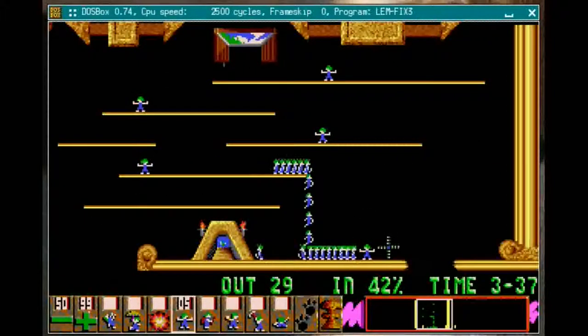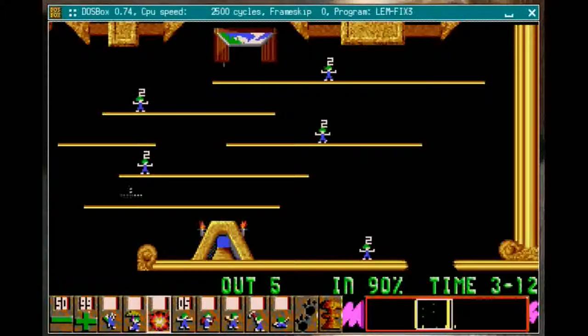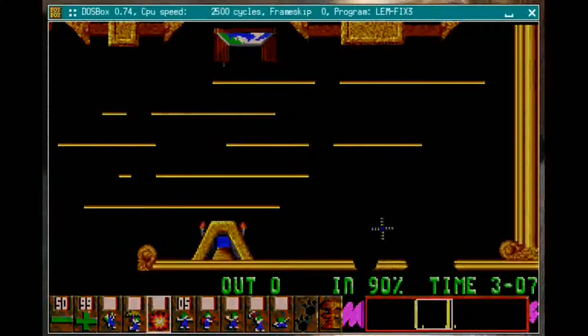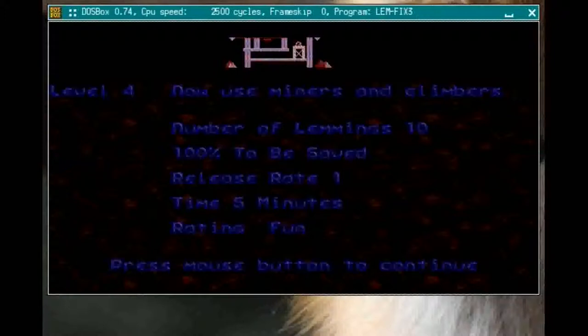The blockers don't give up and walk away even though there's no reason to keep blocking. The only — or easiest — way to remove a blocker is to use the bomber task on them, which causes them to explode. We haven't been given any bombers, so we're going to use the nuke button at the end, which blows up every lemming left in the level including the blockers. You can see they do leave a hole when they explode. Another way to remove blockers is to remove the dirt from under their feet, but we won't be doing that very often.